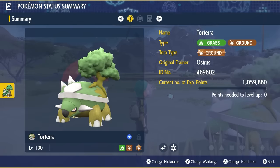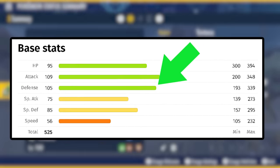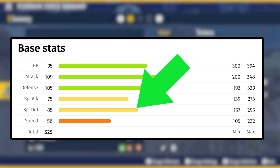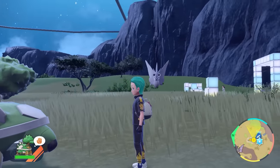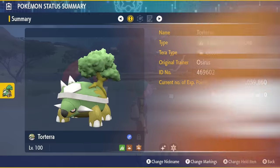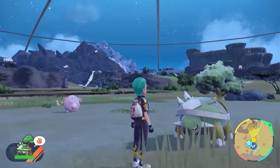Torterra is going to be a very strong opponent. It has very good base stats in HP, Attack, and Defense, making it hard to take down with primarily physical type attack moves. If we target that weaker Special Defense stat we'll have a much easier time. It has the Ground Tera typing, so we get a 2x boost to any ground type attack, and having an immunity or resistance to those ground type attacks is definitely going to help.